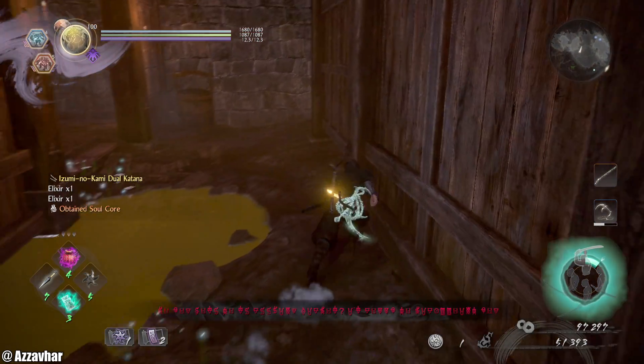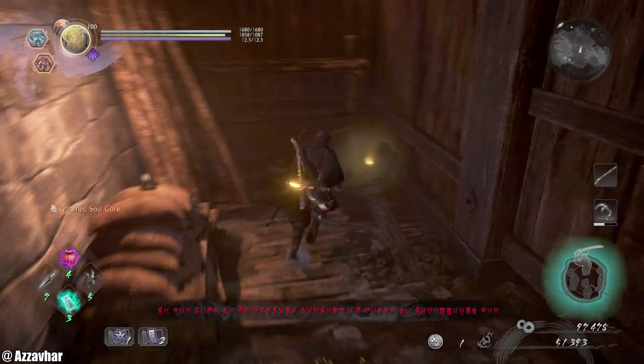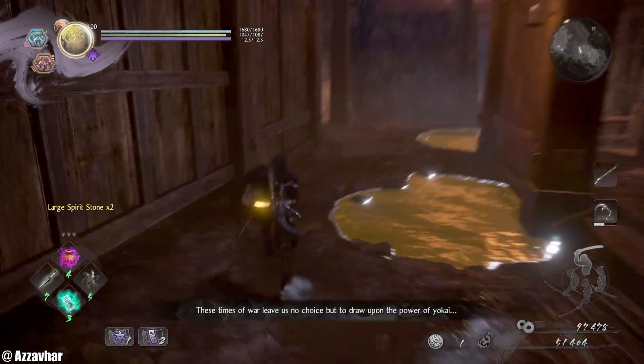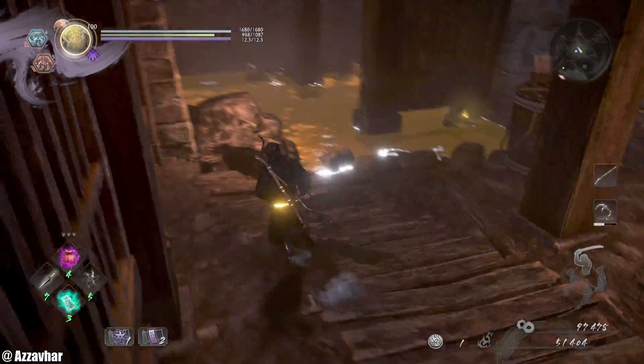There are quite a lot of different ways you can go here — it can get a bit confusing because there are loads of stairs and doors and all that sort of stuff. We're going to do all the stuff in the basement first and then head up.